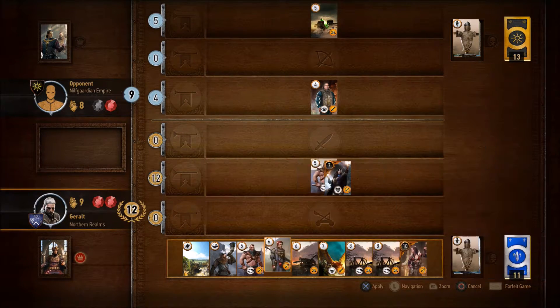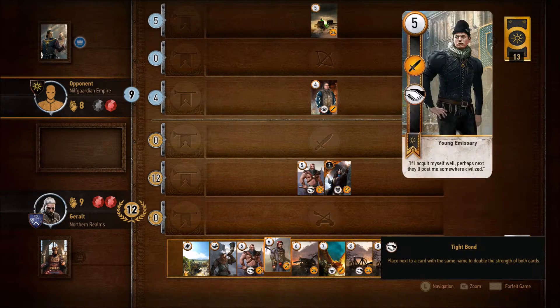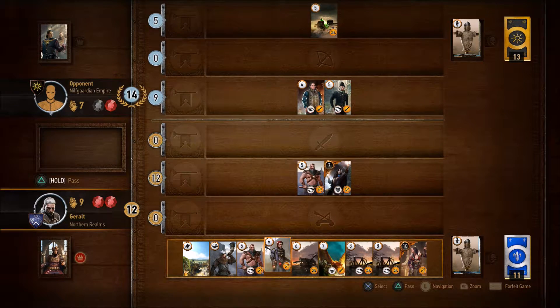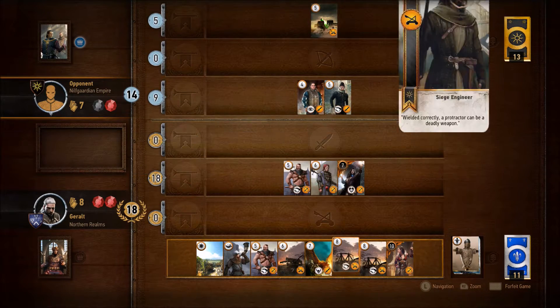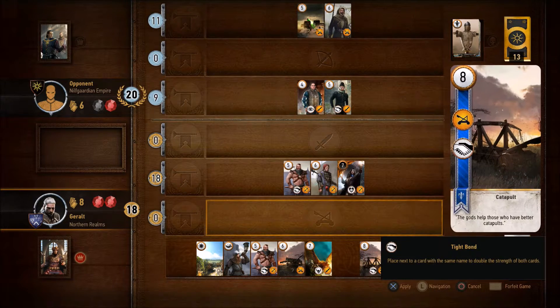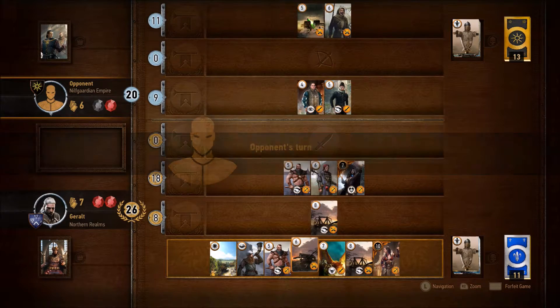And another Tight Bond combo — this is going pretty well. Unless something catastrophic or stupid happens, I shouldn't have any trouble closing this out. I just need to not build up any power cards right now that he can blast away with Scorch. So I will try to save my Tight Bond combos for the end, and whichever row at the end of the game has the highest strength, I will grace that with my Commander's Horn.